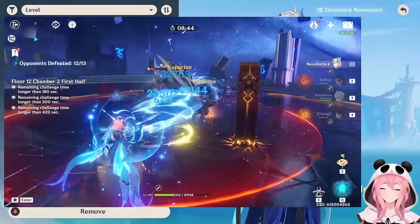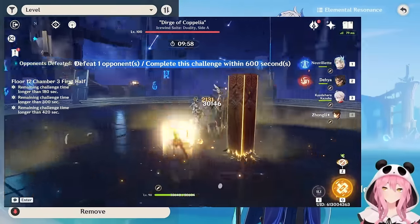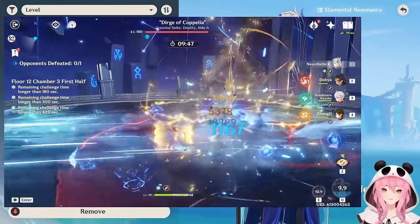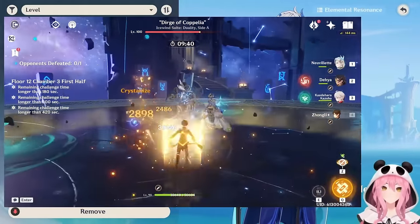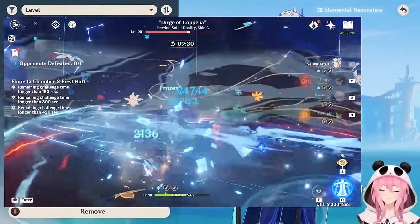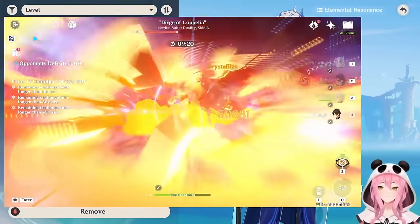I don't spend money on the game anymore, so I have to save my gems. I was going to pull for Neuvillette on this rerun, but they just announced another character for the next update that I want instead. For me personally, I'm fine — I'm still fully clearing the Abyss with my current teams and don't feel like I'm struggling. Neuvillette would still be fun to have though, as he's a very fun character to play.